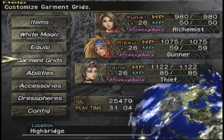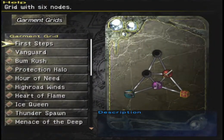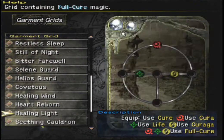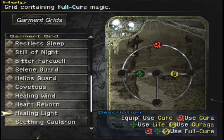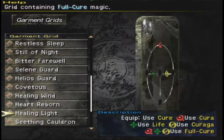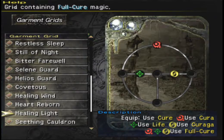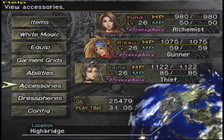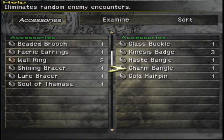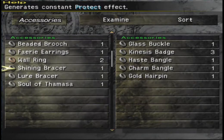We did get some rewards for getting the reassembled sphere. There's a Healing Light Garment Grid — just another upgrade to this Dressphere. You can use Full Cure with it. And for accessories, we actually got a Charm Mangle as well, which has No Encounters on it — so that's one of each.